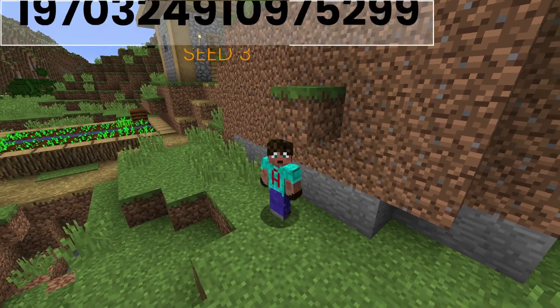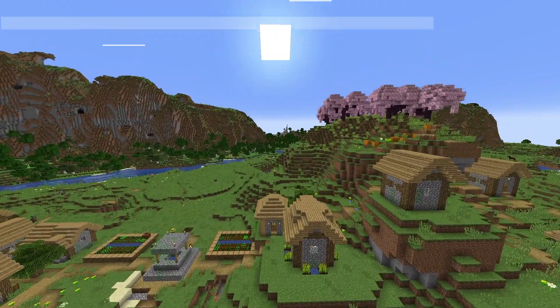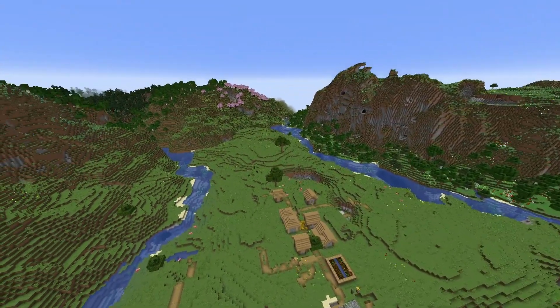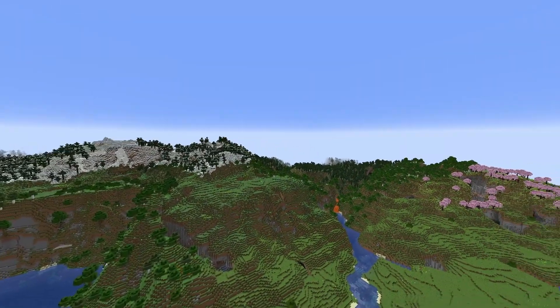Seed 3 — you spawn in a village again, and for some reason I'm underneath a grass block. If I step out and take a look, we are literally right on a tiny little cherry orchard, and a much bigger one over in the hills just next to us. And the spawn is surrounded by some really cool stuff — we've got a snowy taiga, a standard taiga.